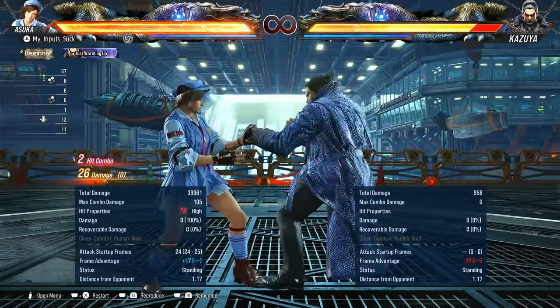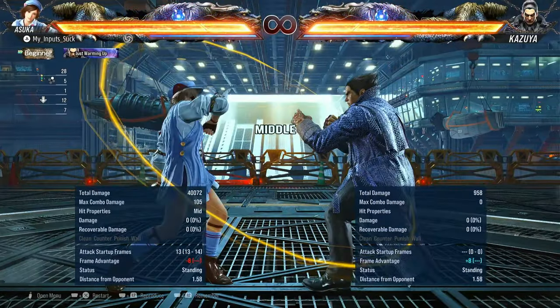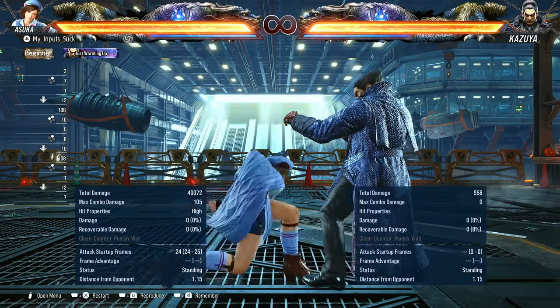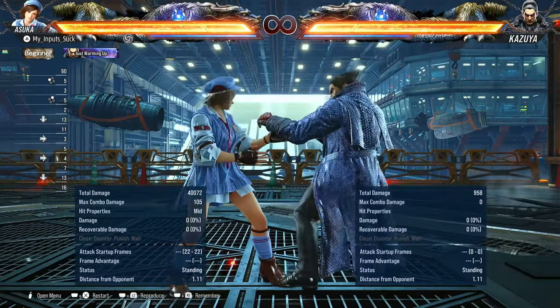While standing two and while standing two one plus two — pretty good. There's no reason not to just use while standing two one plus two. On hit it's your best way of going into destabilizer mix-up. While standing two by itself is plus eight on hit, minus eight on block. Becomes minus five if you do one plus two. But again, this can be ducked — even while standing two one can be ducked.